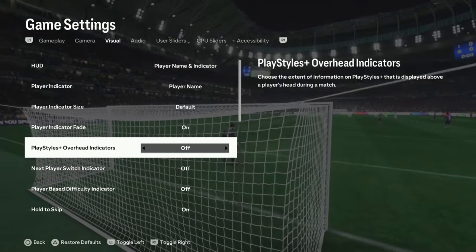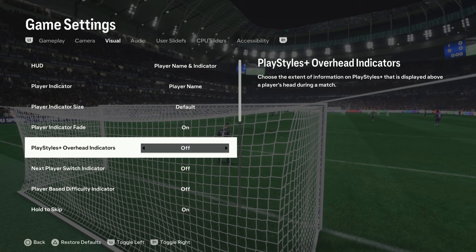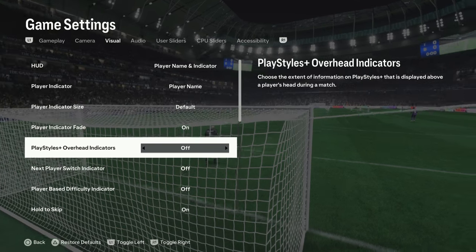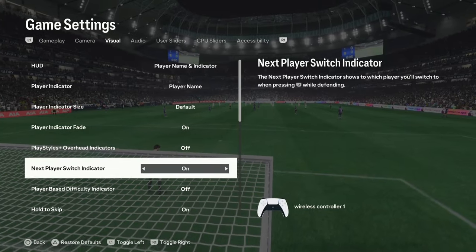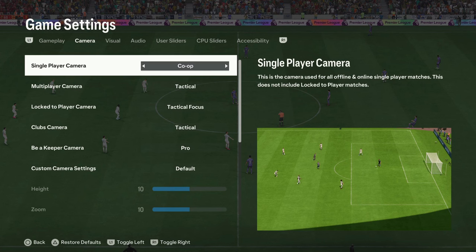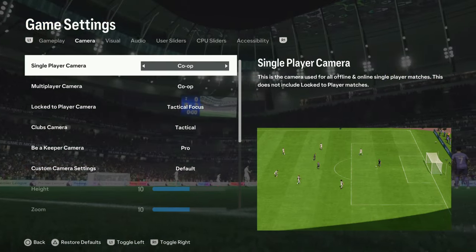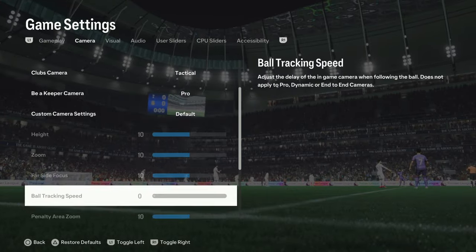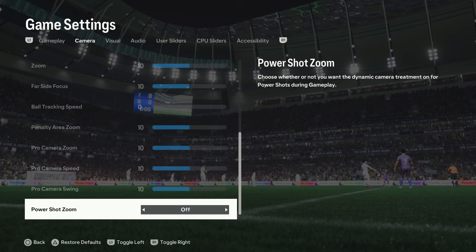Switch off the visible in-game icons because they're distracting — like player styles icons and the icons showing a player's best ability such as dribbling. If you don't want the next player switch indicator, you can switch it off, but leave it on if you find it helpful. For camera settings, co-op is still the best camera for a better view of the pitch and players. Turn off the power shot zoom camera. That's it — soon we'll have a defense tutorial!